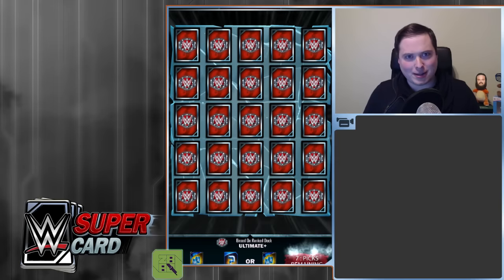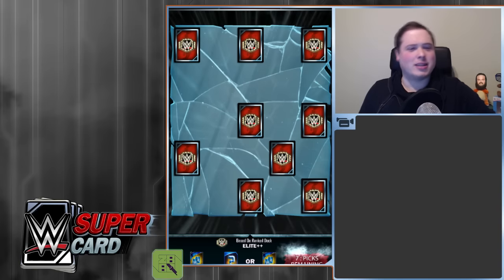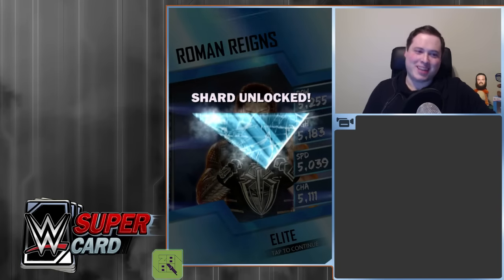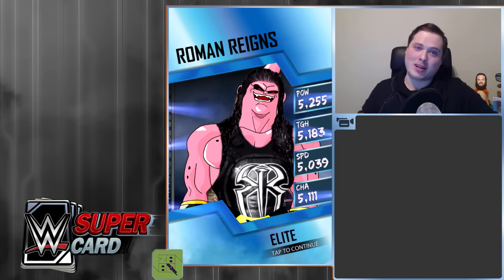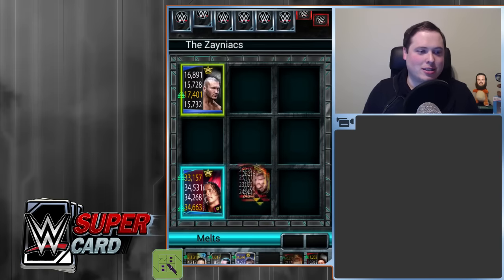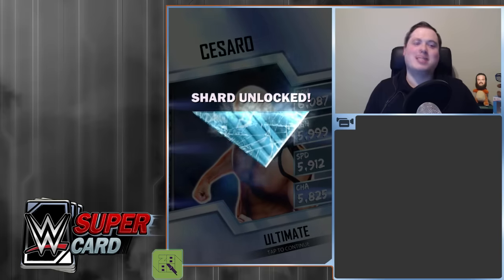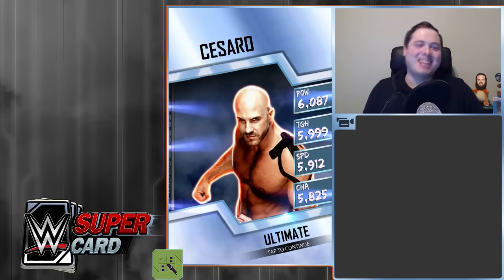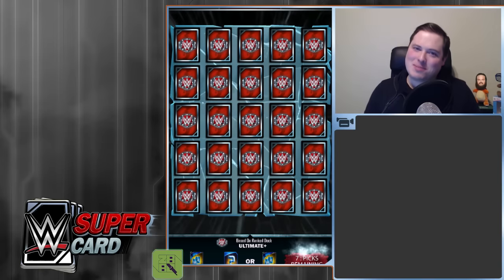Let's go for number nine. Number nine — yes, it is. It's Roman Reigns. Number nine, not number 30. We're going to get number ten. The Xaniacs — great name for a team. What's it going to be? It's Cesaro. It's not the perfect ten at all. But... no, it's not even close. What am I saying?